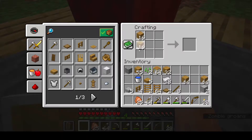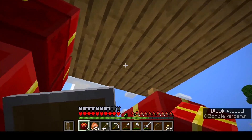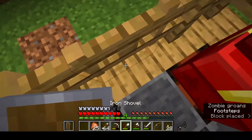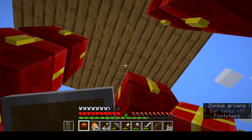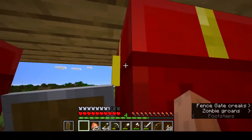Let's craft some more chests so that we can place them in the corners. We can still open them because they are slabs and not full blocks. It would work if there were stairs too. And I believe we can start going down.